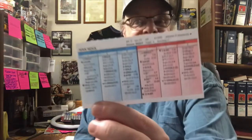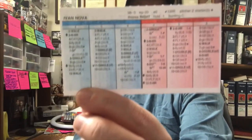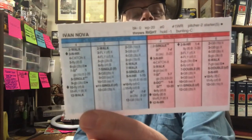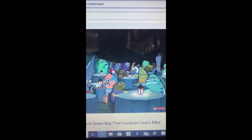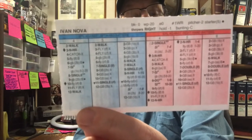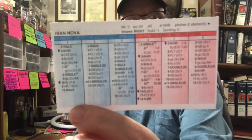And the last guy on the list is former White Sox pitcher, and former Pirate as well — that tells you quite a bit — Ivan Nova. He was 1-1 with an 8.53 ERA in 4 starts. 19 innings pitched, 22 hits allowed, and 4 home runs. Brother, this guy stinks!